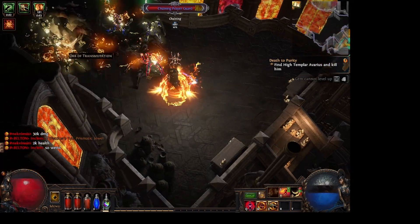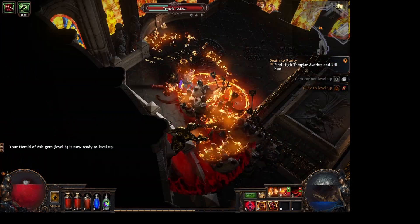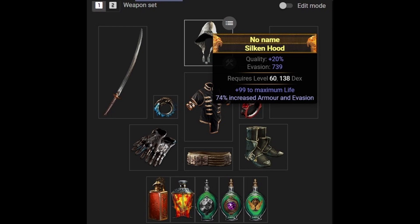To really give our character that Flame Hashira vibe, you want to make sure you have two skill gems: one being the Flame Dash ability and the Herald of Ash.